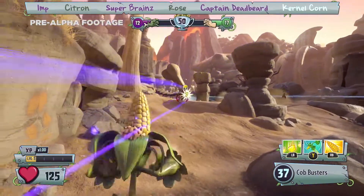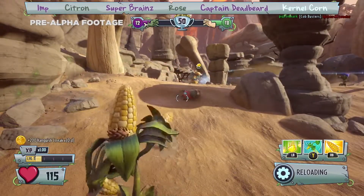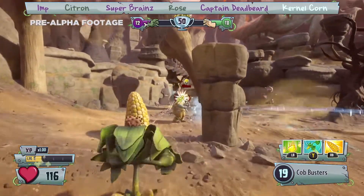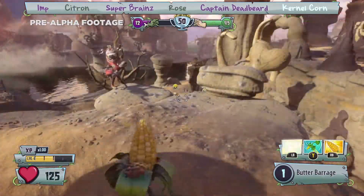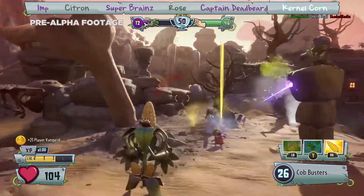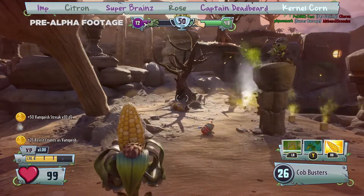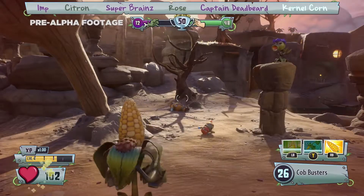Last, we have the surly Colonel Corn, who wields dual cob busters and leads the plant offensive as the primary assault class. He's deceptively quick and has a high rate of fire, and he can launch his cobs like rockets when he needs to deal a lot of damage very quickly. His husk hop ability propels him into the air, allowing him to fire corn cobs from above. And if that's not enough, he can even call in a butter barrage air strike by lobbing out a hot potato to mark the target zone. With the Colonel on their side, the plants stand a real chance in their battle for Zomburbia.